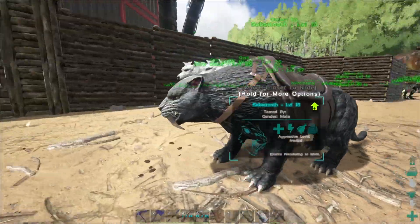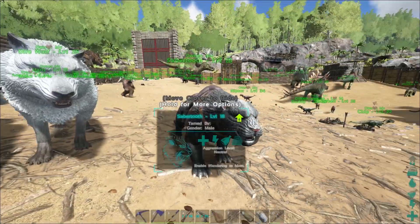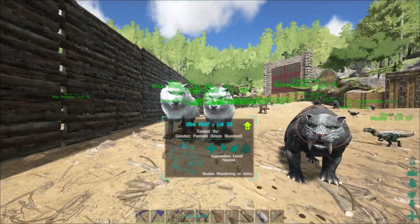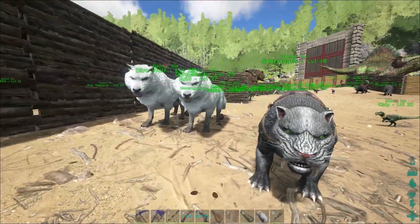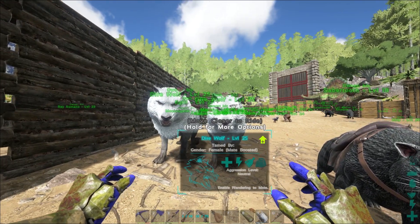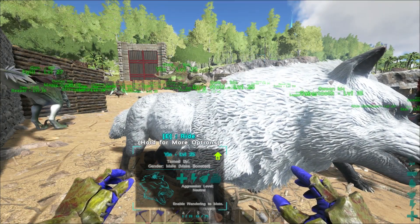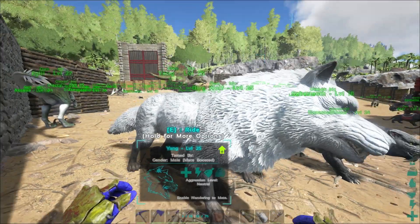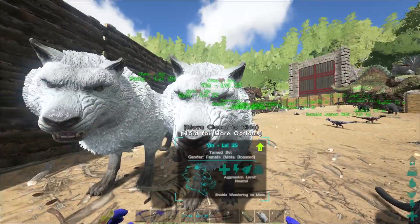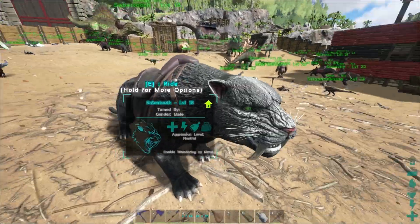So we're going to take care of one half of one question over here. We have some dire wolves, and we need to go ahead and name them. We also have a cat and a gigantopithecus we need to take care of — and by that, I mean we need to give them names. You are Yang, and you are going to be Yin, obviously. So here we have Yin and Yang — Yin being the female and Yang being the male. We're going to go ahead and level them up, too, just to see where they're at. 1,500 health. I always say hit points, and it's health. I don't know what's wrong with me.